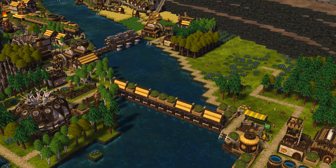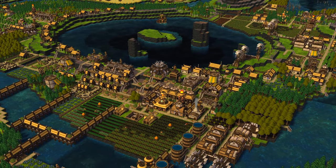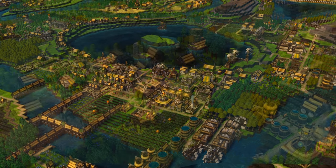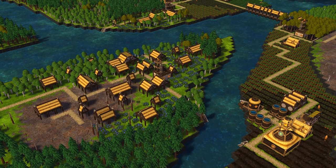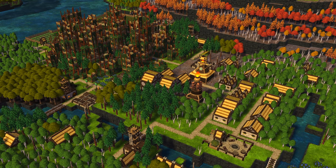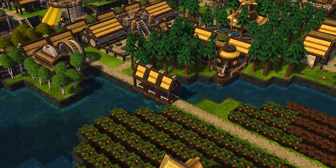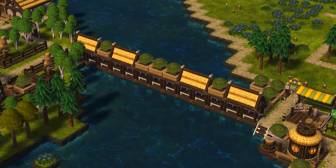Tip number 3: use platforms and roofs all over the place. You have seen a lot of platforms and roofs already in the first two tips, but I have only seen a few people in Discord use this to decorate the landscape. Just place down some platforms and mix them with different roofs and shapes on top. Also, if you create a bridge over water with platforms, use roofs there too. Platforms by themselves look really boring, but with some shrubs it becomes even more interesting for the eye.